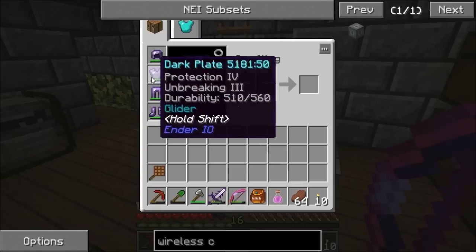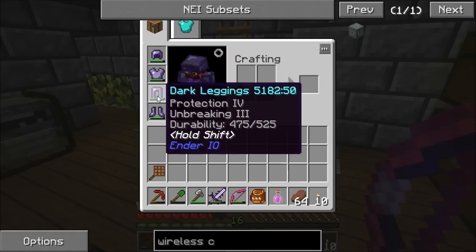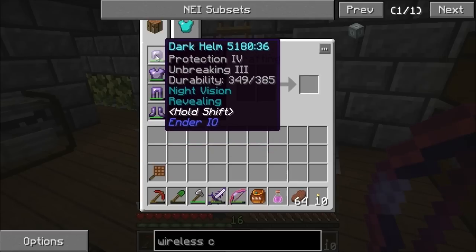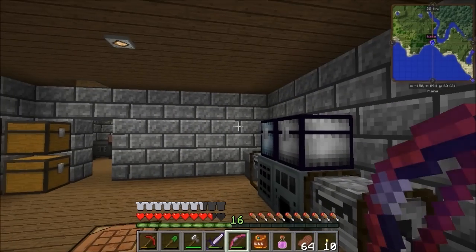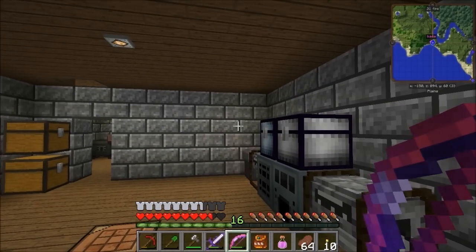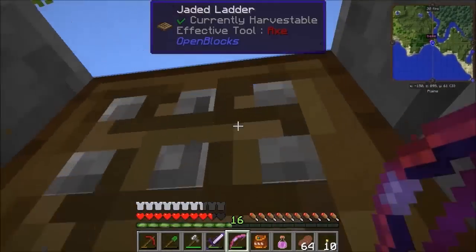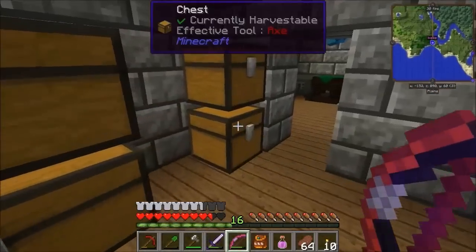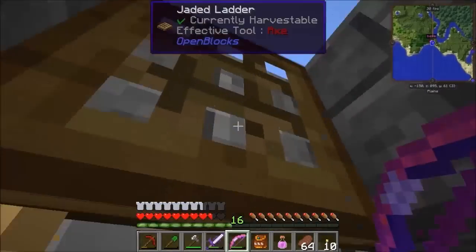I'm going to empower this armor. I've had this dark steel armor — it's equivalent to iron, though it does seem like more than iron, largely because of the protection enchantments on it. It's got unbreaking, and I added a potion of night vision for 10 levels on the helmet, so if I press P I've got night vision — you get that proper night vision goggle sound. I've got some stuff ready and we are going to empower this armor, so it'll be fully empowered and we'll see what kind of difference that makes.